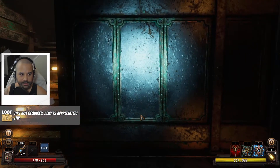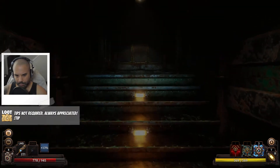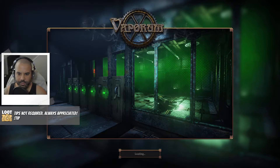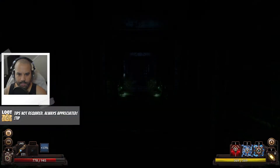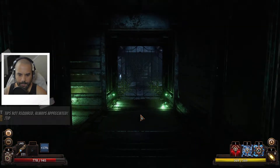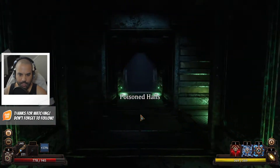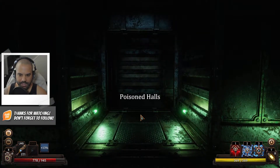We're about to start exploring the next floor. I think we found all the secrets from the previous floors, all the way down to the first or second one, so we should be good. Poisoned halls — oh, this sounds terrifying.